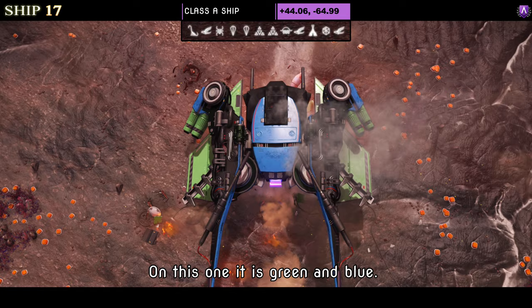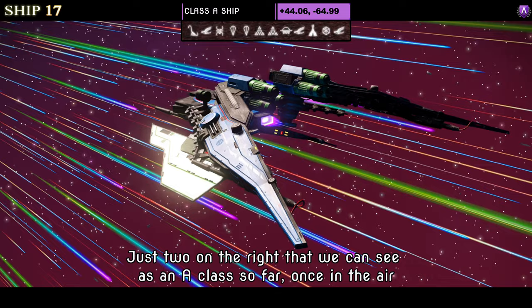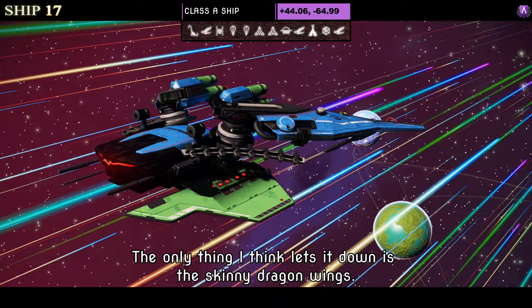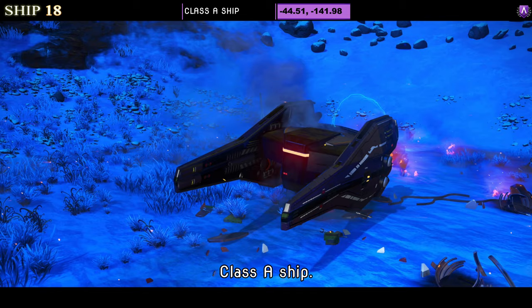Ship number seventeen is another Class A dragonfly. The color combination is a rare one — green and blue. I've definitely not found as many green and blue as orange and black, red and black, or yellow and black, so quite rare. Supercharged slots show just two on the right in A class. Once in the air the only thing that lets it down is the skinny dragon wings, but that's preference.